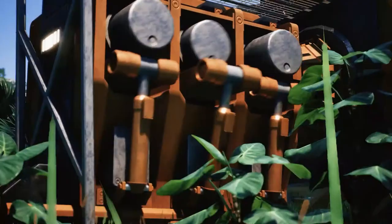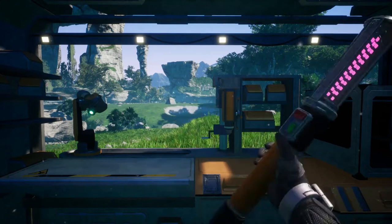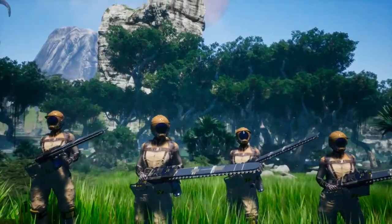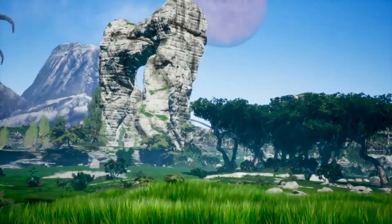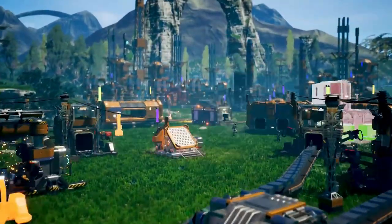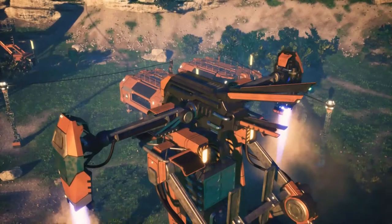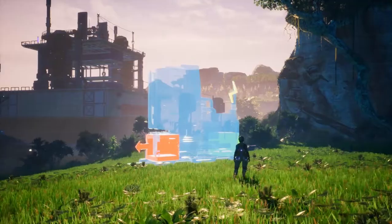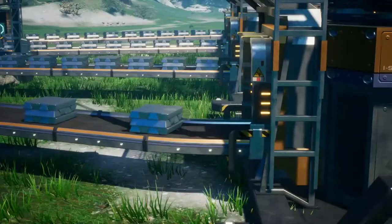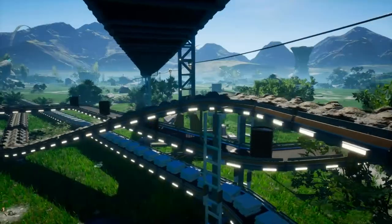There are three main stages in this game: construction, automation, and after that exploring the planet. This game supports multiplayer so you can play with three friends on a server and construct everything together. You've got planes, a lot of construction belts, a lot of machinery, and everything needs to be connected and automated.